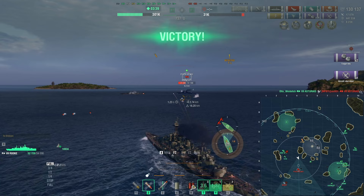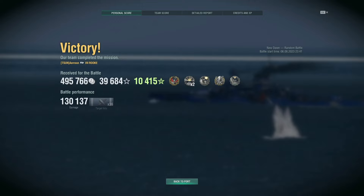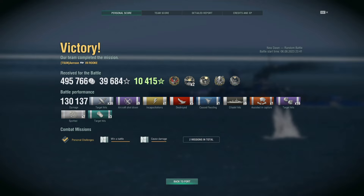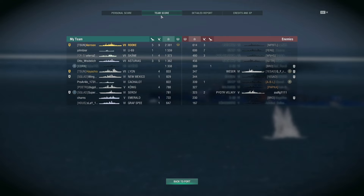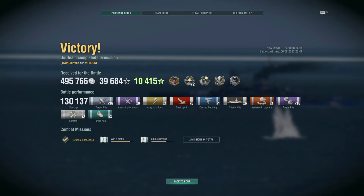Somebody finished off the Asturias, and our question was answered — the cruiser does have torpedoes, but they came in way too late to save her. The Rook is just amazing. Of course the game helped a lot, but the ship just feels excellent to play. 130k damage, 2381 base XP, we sank 5 ships, 2 devastating strikes — an absolute beast. This ship is an absolute beast.